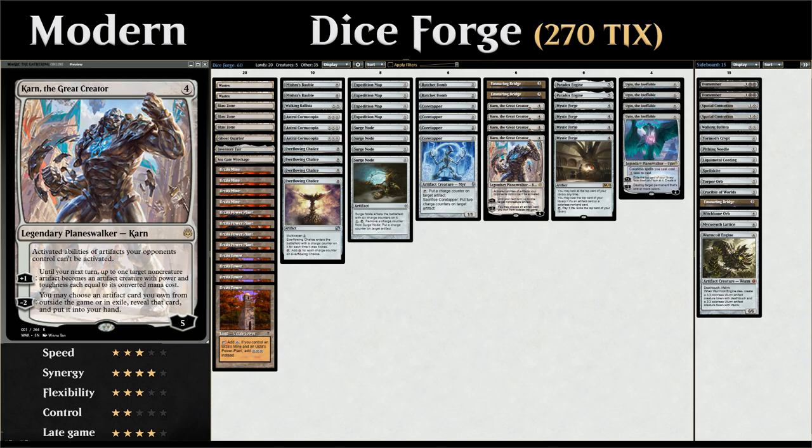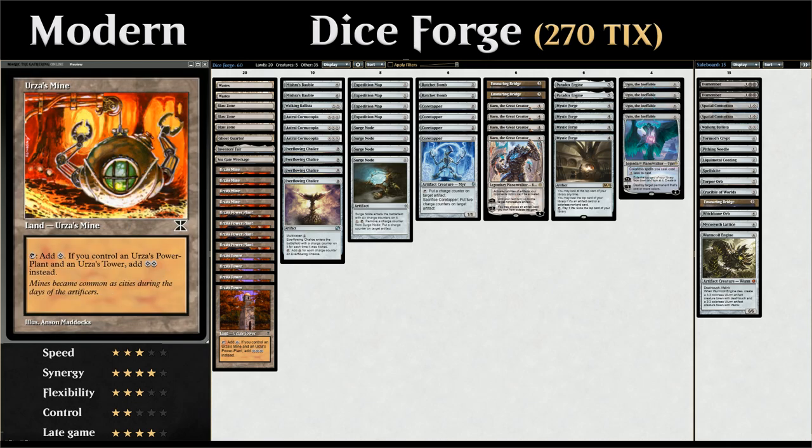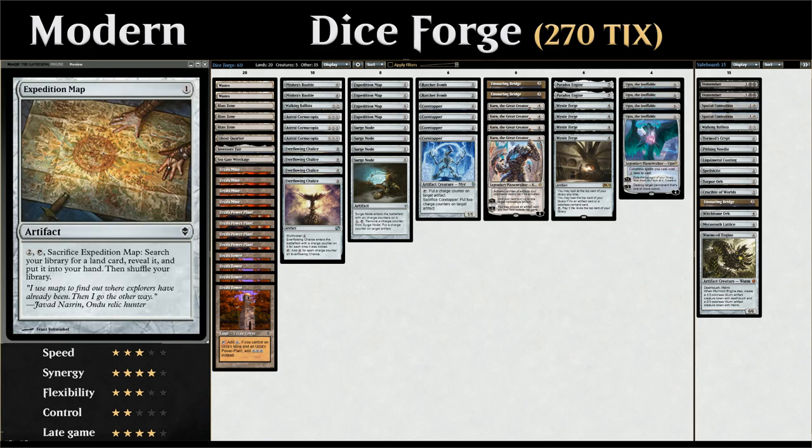The deck does a lot of powerful things when it goes off. In the mana base we also have the Tron lands, which can add a ton of mana, and we've got Expedition Map to help assemble Tron.